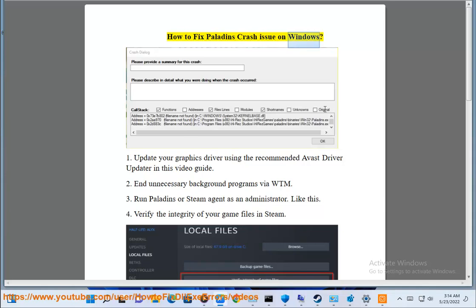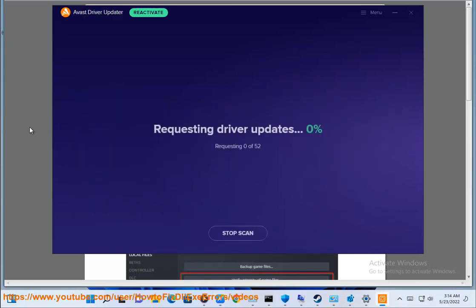How to fix Paladins crash issue on Windows. Step 1: Update your graphics driver using the recommended Avast driver updater as shown in this video guide.